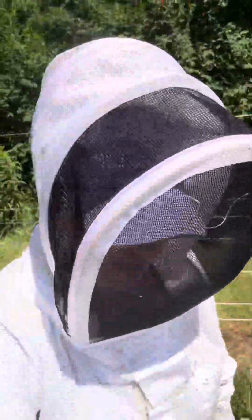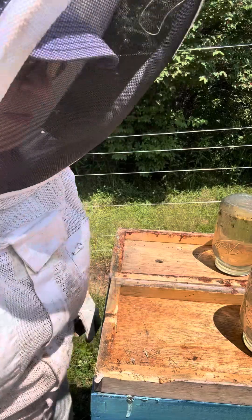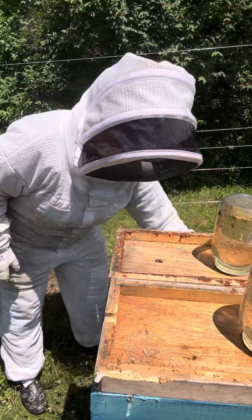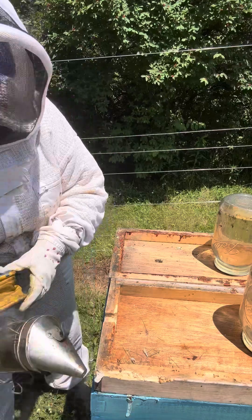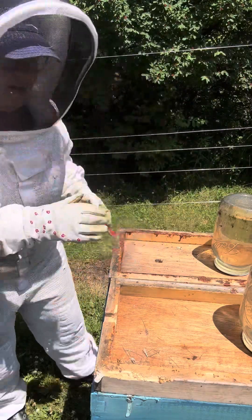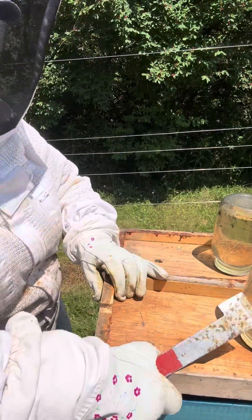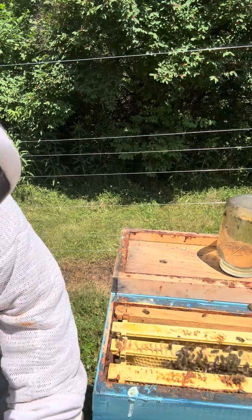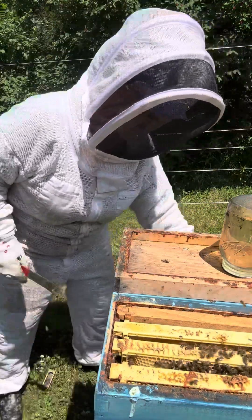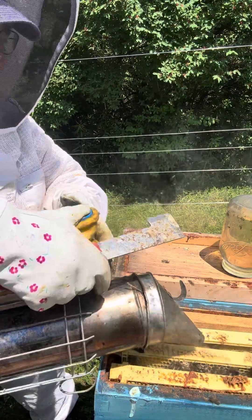Good afternoon, here to check my two resource hives — the light blue and the dark blue. I'm looking to see if there's any queen action. Last time we were here there wasn't, and so we had to get some brood from another hive. We'll start with the dark blue, which is closer. The population wasn't an issue — what we were worried about was whether there was a queen or not, and that is still what we are looking for.